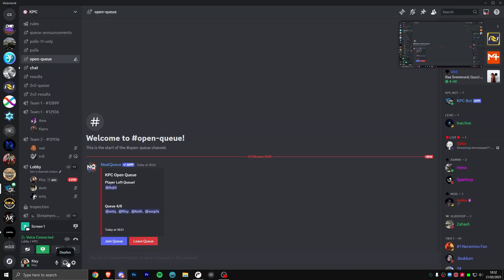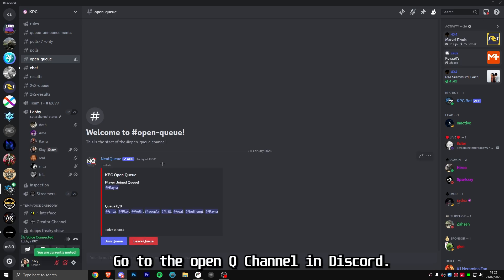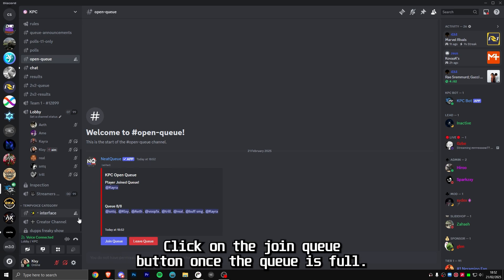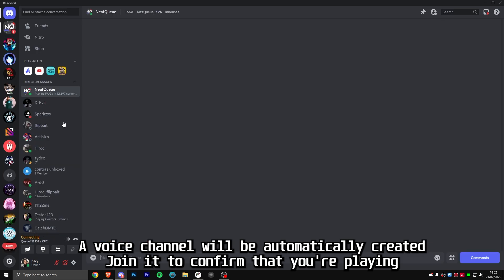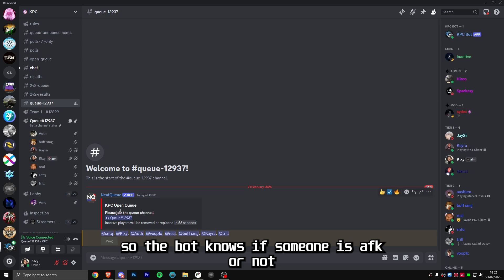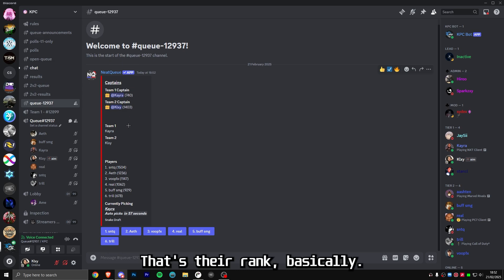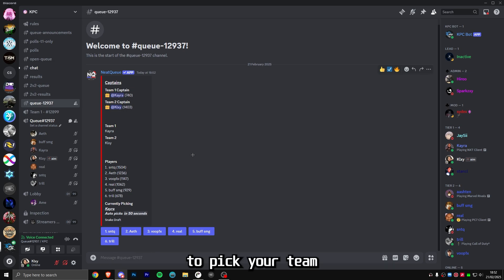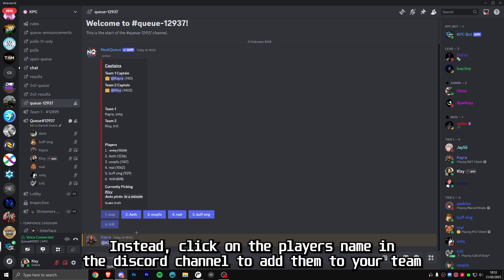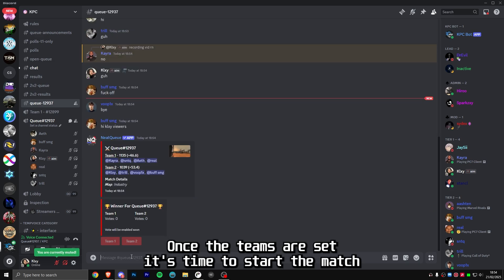Now that you're verified, it's time to queue up for your first match. Instead of using text commands, both KPC and NAK now have an open queue system. Go to the open queue channel in Discord and click the join queue button. Once the queue is full, a voice channel will be automatically created — join it to confirm you're playing so the bot knows if someone is AFK. Two captains are selected by their ELO. If you're chosen as a captain, click on the player's name in the Discord channel to add them to your team. The pick order is still BAB BBA.